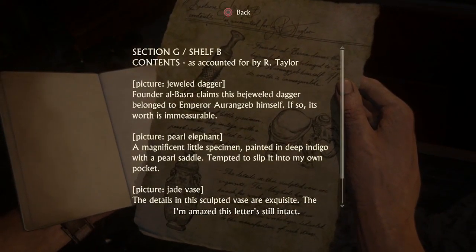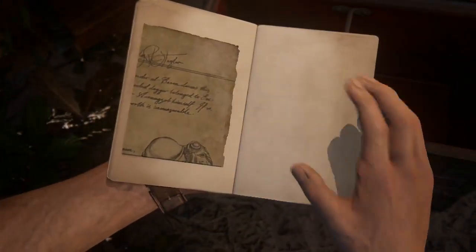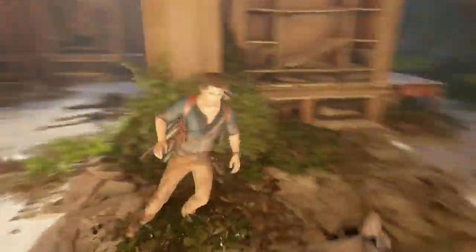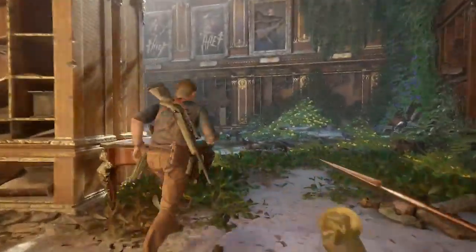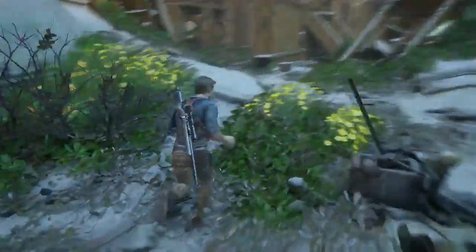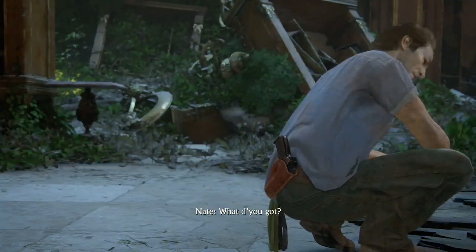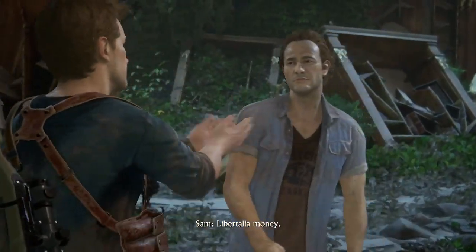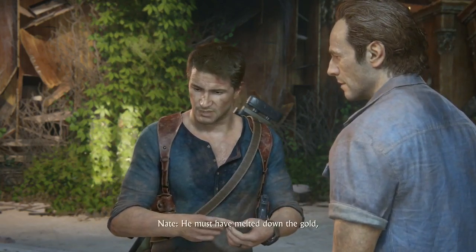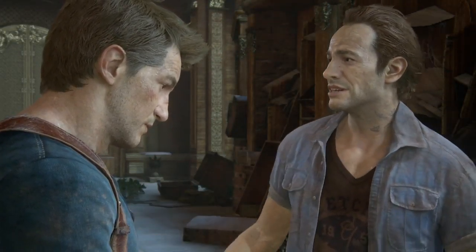I'm amazed this letter's still intact. Let's see what he wants. Sam, check it out — the battalion money. It says Avery's sigil on it. Must have melted down the gold and minted his own currency. So based on that and all the manifests on the shelves, the treasure was here.